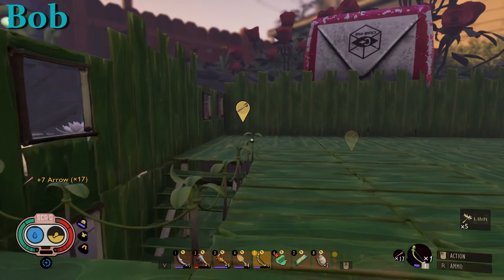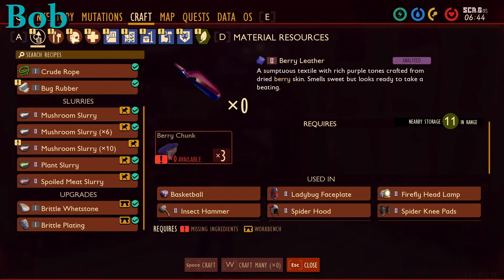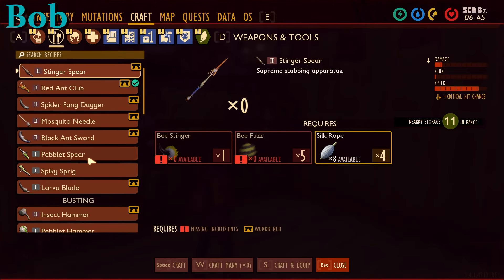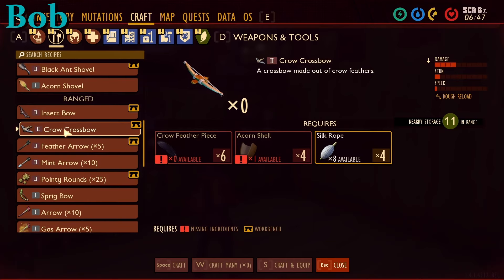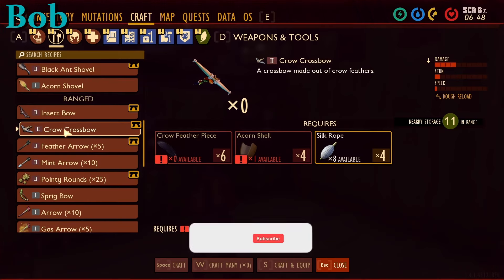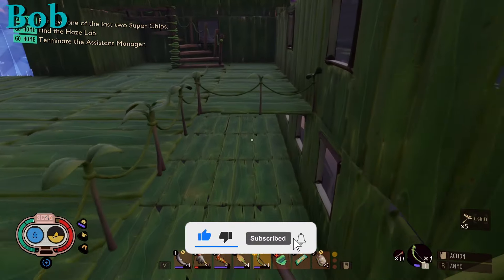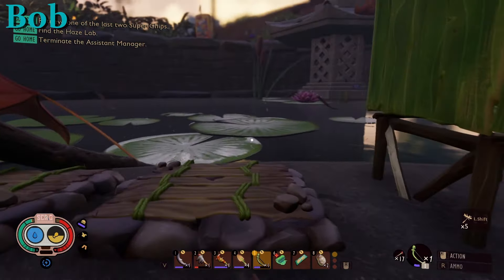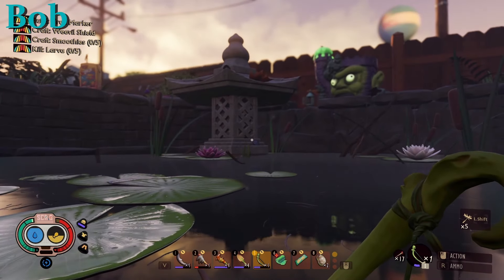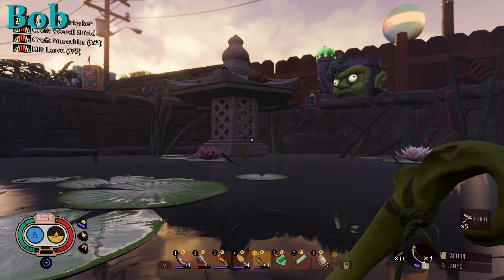I'm gonna try and see if it's feasible to get enough crow feathers to make crossbows. It takes six crow feathers, so I'd need twelve. We'll see if that's a feasible thing — I'm sure it is, but I wonder how quickly it'd be accomplished.